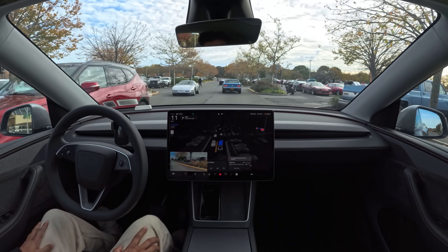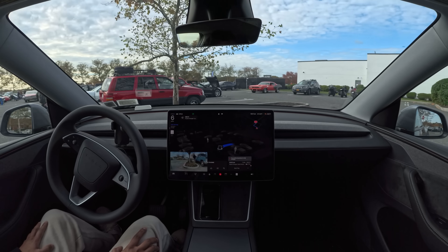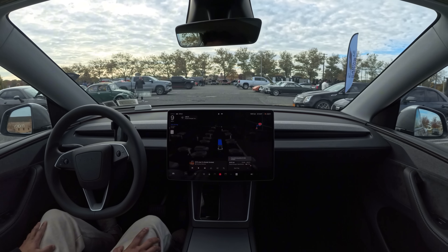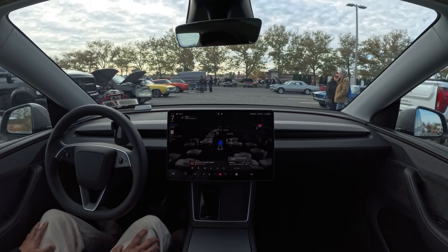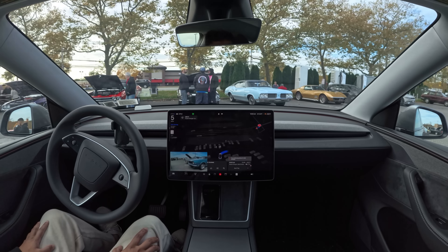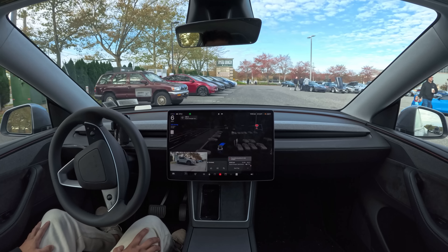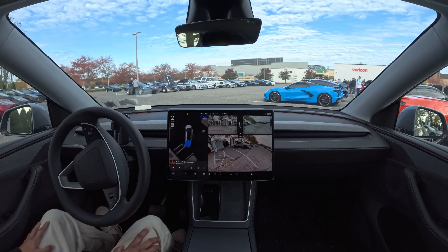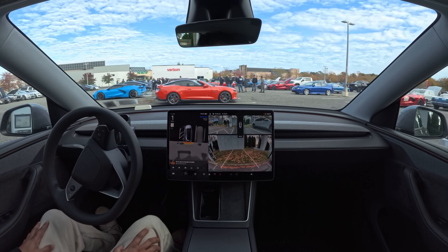We'll make a right to get into the parking space — so many cool cars here. You can see that the human started walking a little bit and the car slows down. So many cool vehicles. Let's see if it can park here. It looks like it's parking at a third-party charger — very interesting, isn't it?